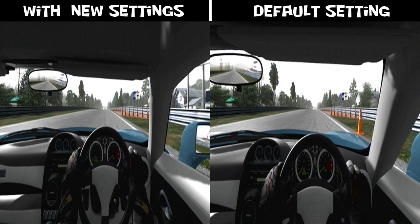Check out this comparison. First you've got the whole rear view, and check out the default settings with the side mirror — you don't even see it.